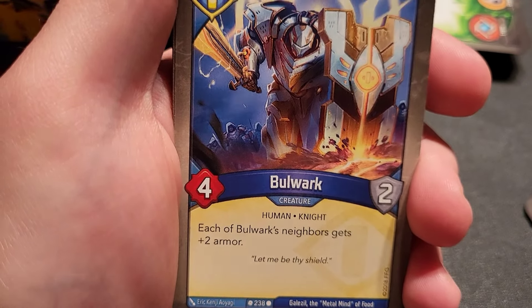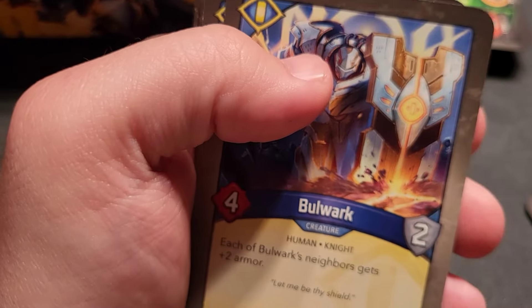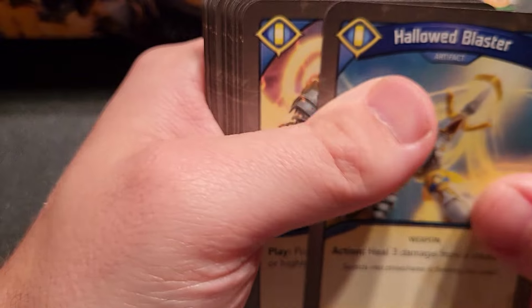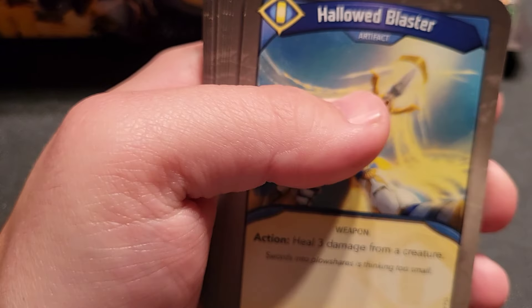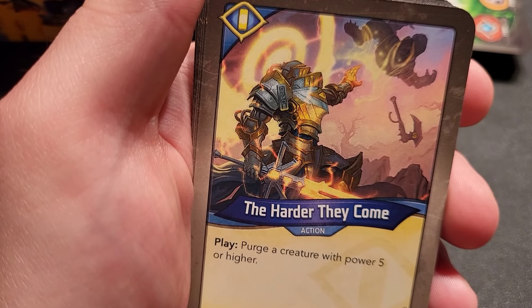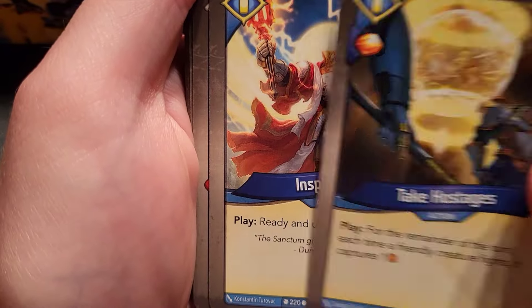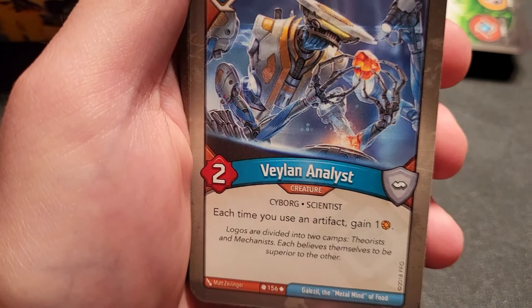Keep Bulwark next to someone with Shoulder Armor and they're rocking plus four armor — insane. Hallowed Blaster artifact — action, heal three damage from a creature. Should be the best artifact in Sanctum but there are better cards; it's not bad, just not top tier. The Harder They Come — purge a creature with five or more power. Take Hostages — for the remainder of the turn, each time a friendly creature fights it captures one more. Inspiration — ready and use a friendly creature, which makes Sequis way more useful.